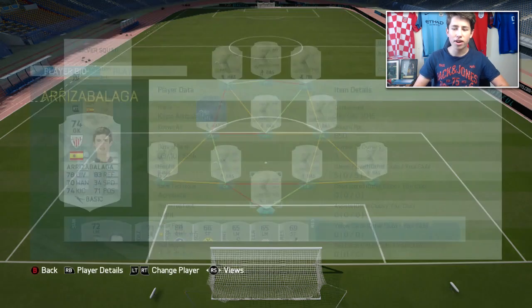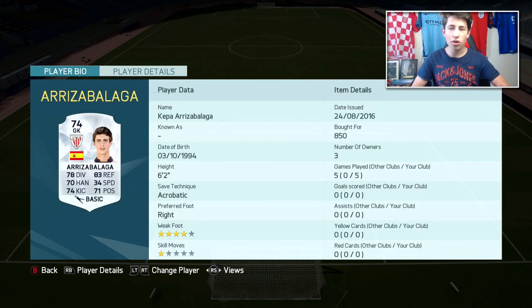Starting off in goal, we've got Kepa Araza Gabala. On career mode he's an absolute beast, and he's just as good here too. He's got some very good stats: 78 diving, 83 reflexes, 6'2", acrobatic save technique which is what I prefer, and he's pretty cheap as well. A very good keeper right there.